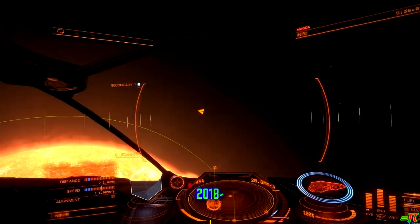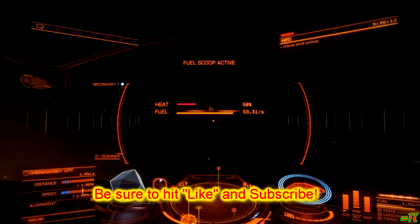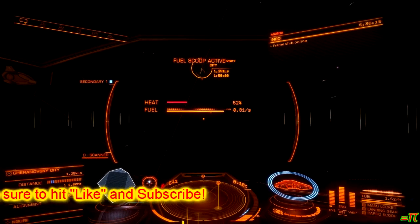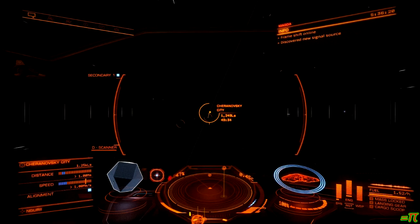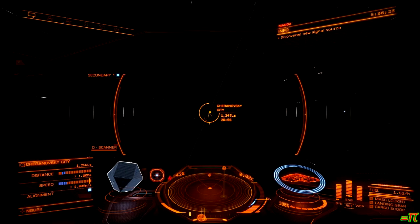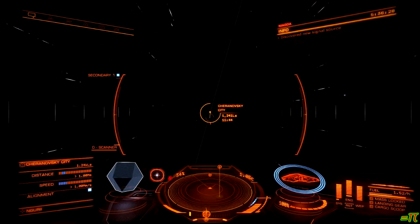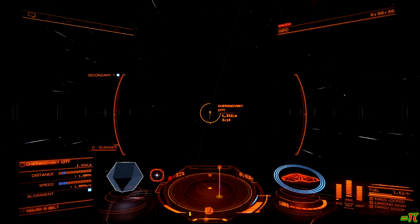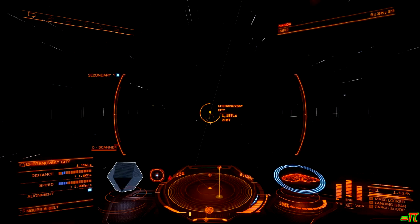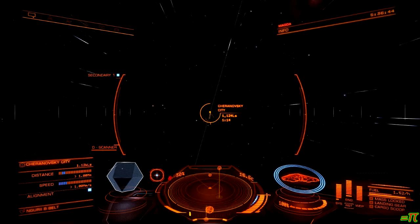Welcome back to the adventures of Harry Fenton. I am heading into a station after a good 400-some light year trip, because Harry Fenton has been very busy recuperating his exploration losses, having learned his lesson to be extremely careful and take no unnecessary risks when carrying valuables such as valuable data that can be destroyed.